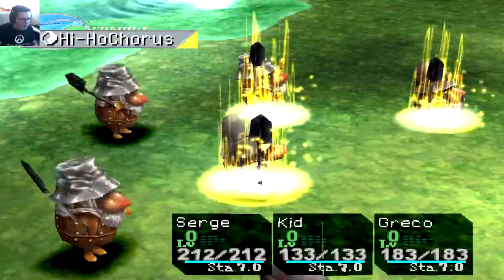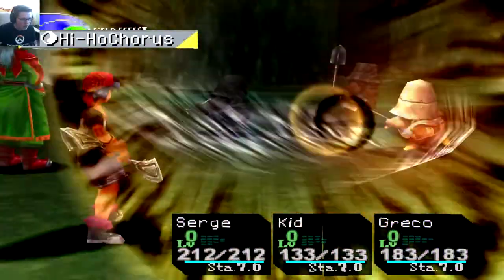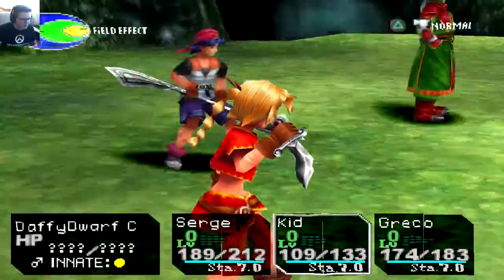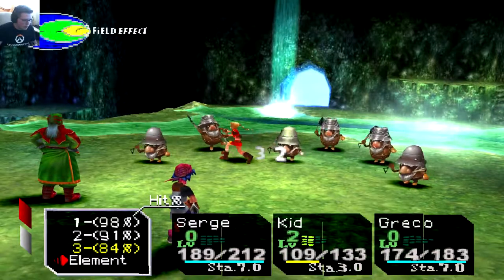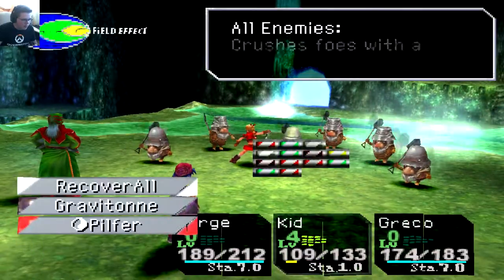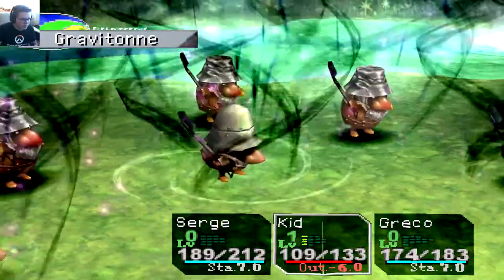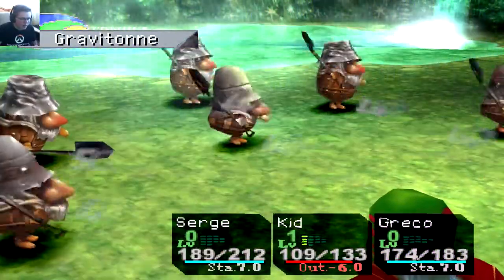They brought some friends. Hi-ho chorus! That attack doesn't hurt at all. These guys are weak. Let's hit them — we can use Graviton and hit them all where it hurts. It won't do a lot of damage but it'll do something.